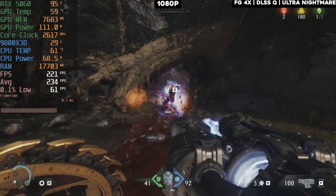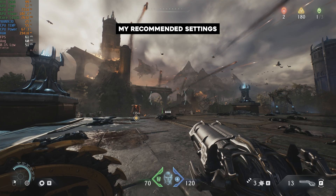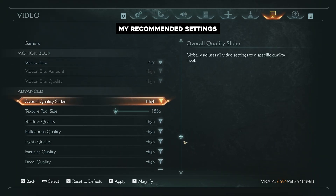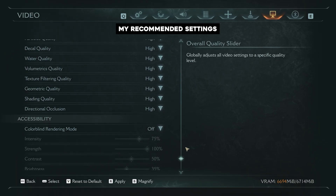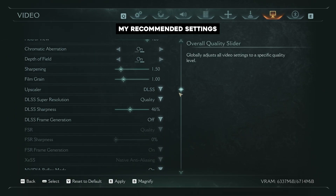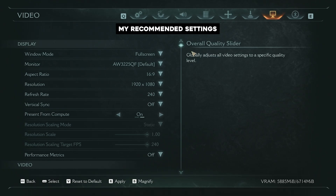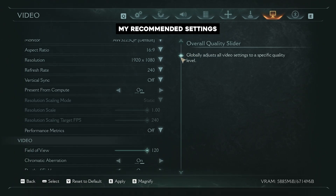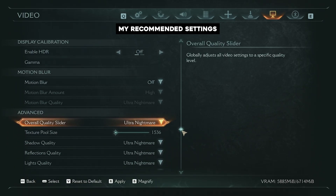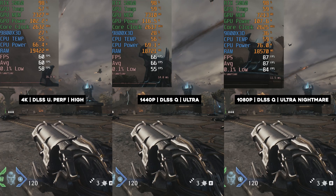Here are the optimized 60 fps settings for each resolution: for 4K, go with DLSS ultra performance on high or medium settings. For 1440p, use DLSS quality on high or ultra settings. For 1080p, you can go DLSS quality with ultra nightmare for best visual fidelity, or DLAA for better picture quality with slightly fewer fps. These are the three settings I recommend for this card.